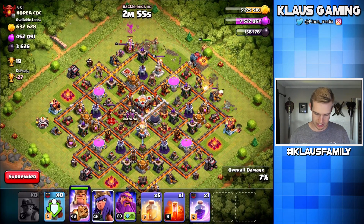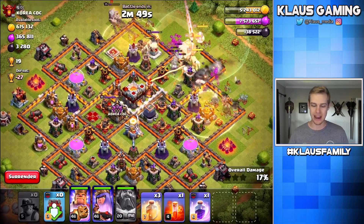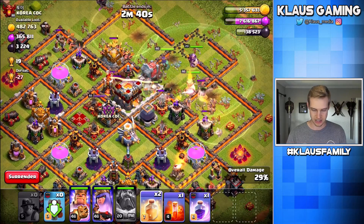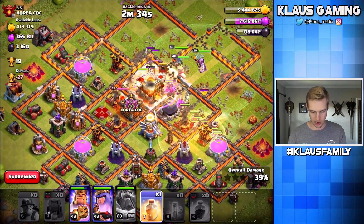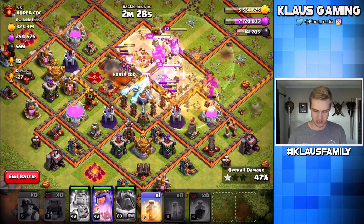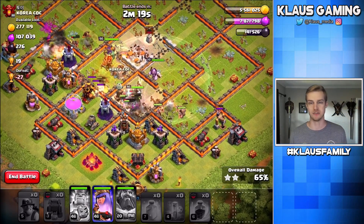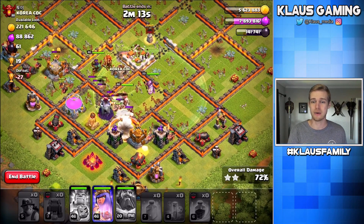All right, let's go — King, Queen, and Warden. Let's heal out there, and Warden's ability right when that Eagle Artillery starts shooting. Very nice. The Wall Wrecker will now start getting targeted by a single-target Inferno, maybe. I'm going to poison over the Queen way over there. Let's pop the King's ability because he's going to start going through there, and let's start healing over here for that Wizard Tower. We don't want to forget the Queen was there too — we had a bunch of weak miners. I think this was pretty much perfect — it went just about exactly how I was hoping it would.